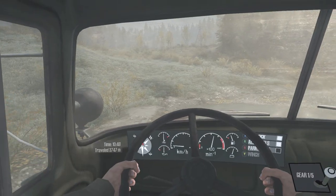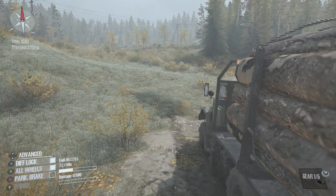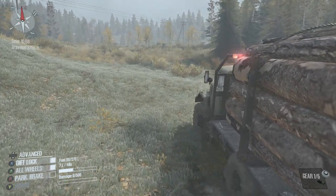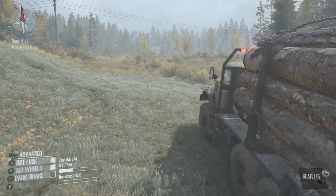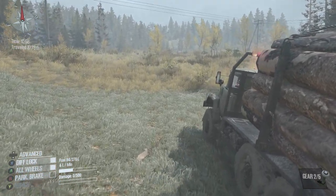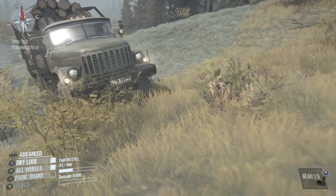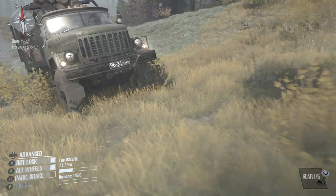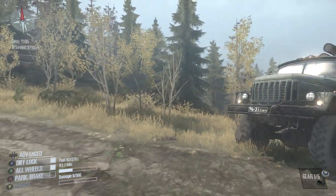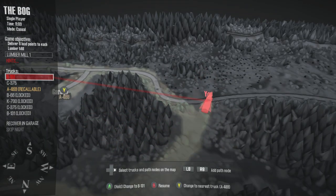I'll have to get my wheel set up. People have seen your wheel setup — you basically sit in a chair, formula one style on the floor with mine on a low table. Yeah, it's an interesting setup to say the least. Your guy actually puts his hand on the horn now. Not only that but if you look inside the B131 there's like a map and a book in the passenger seat. Oh cool!